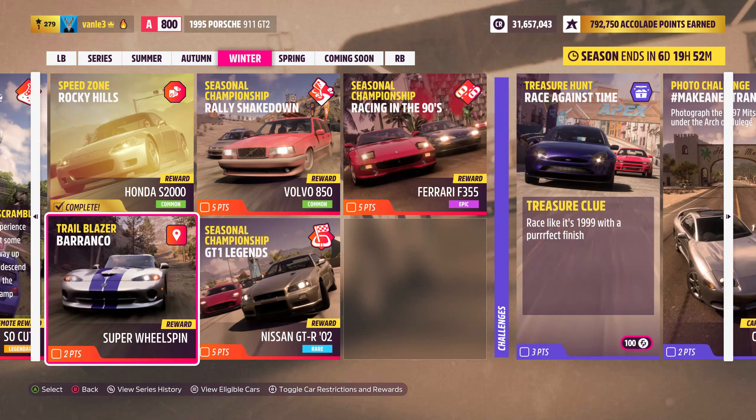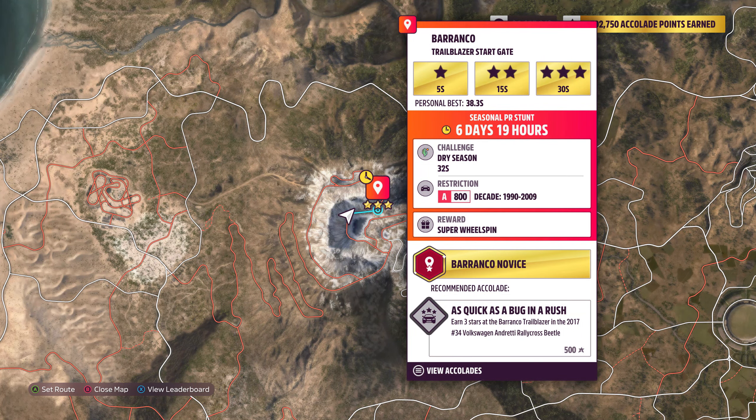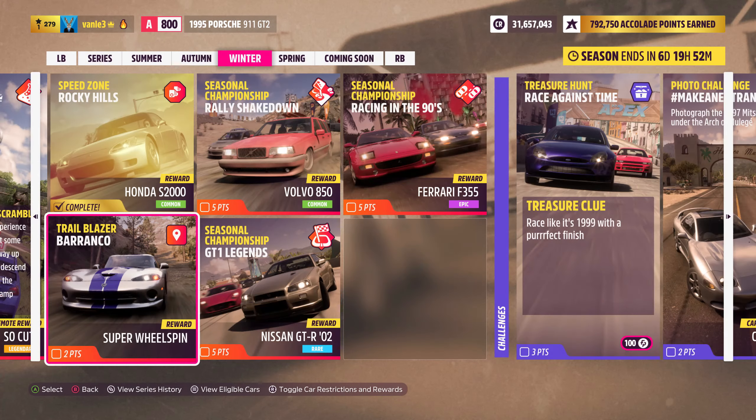Welcome back to Forza Horizon 5. We are here with Barranco Trailblazer. We need to use a car from 1992-2009, A-class, 800 rating, and we're using the 1995 Porsche 911 GT2 because it is currently available in the Forza shop and it meets the requirements. The share code is in the description as always.